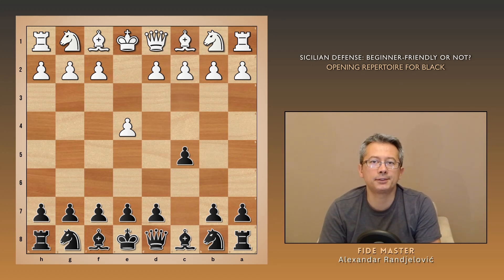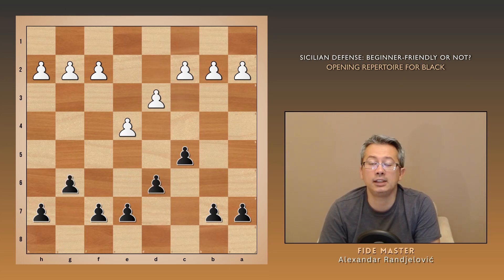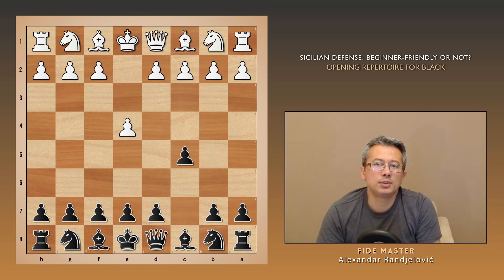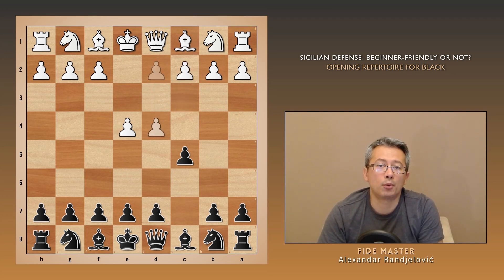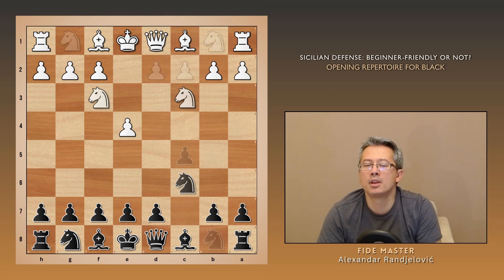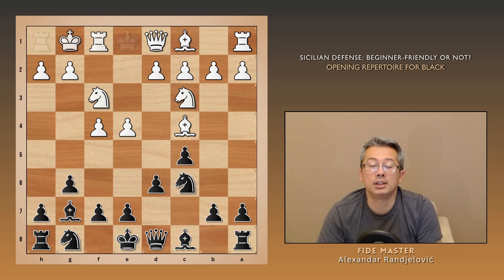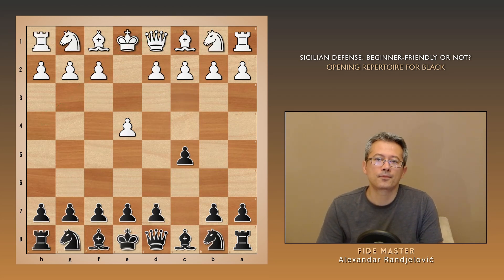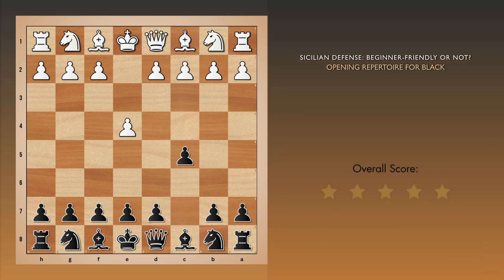If you grasp the importance of controlling the center, you will understand the key purpose of the Sicilian. The main line is exciting and finding the best moves for black is fairly straightforward. However, if white opts for less optimal lines, the pawn structure can start to resemble the one in the English opening, where queenside expansion becomes a common plan — and that can be more complex and less thrilling for beginners. White can also try a few other variations: the Alapin aims to control the center with two pawns, the Smith-Morra gambit involves a pawn sacrifice for rapid development, and the Grand Prix attack focuses on a strong assault on your king. These variations aren't common for beginners, but you'll start encountering them as you advance. All together, I give the Sicilian defense with black 4 out of 5 stars.